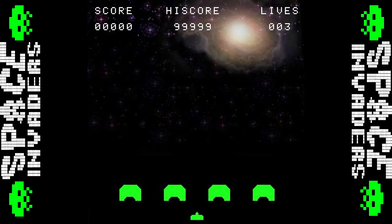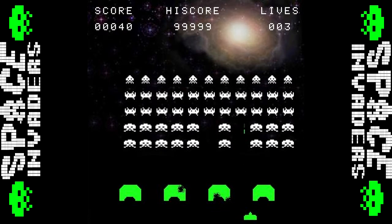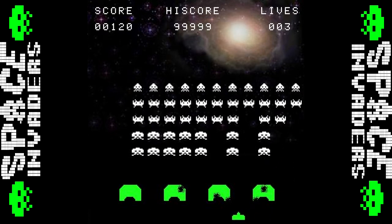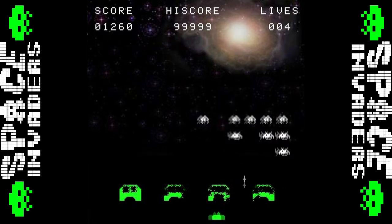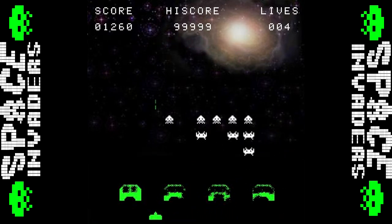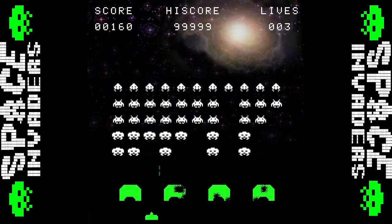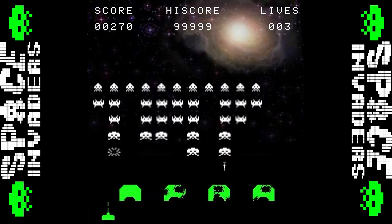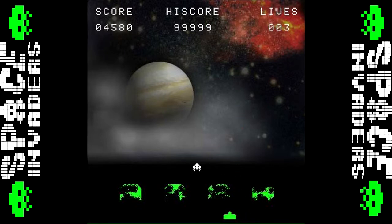Everyone knows Space Invaders though, there's not much to say. The aliens move back and forth and drop down a line each time they touch the right or left side, and the more you destroy, the quicker they become. A mothership figure flies over every so often and gives you extra points if you shoot it, and you have barriers to protect yourself somewhat but can be shot through. The only fault I can find is that the mothership sometimes only appears when you die, making it so you can't get it — one of video gaming's very first trolls.